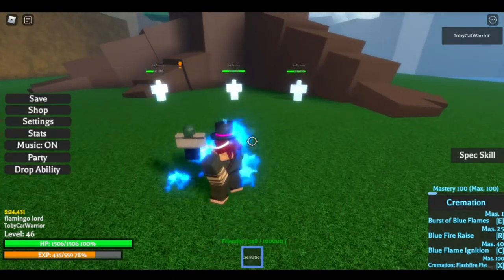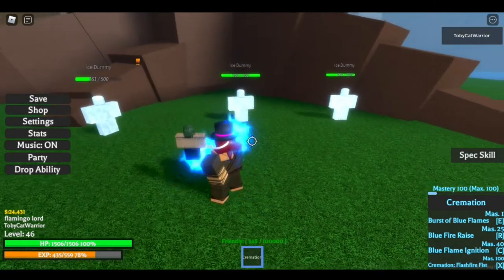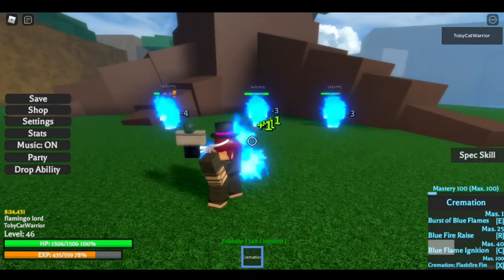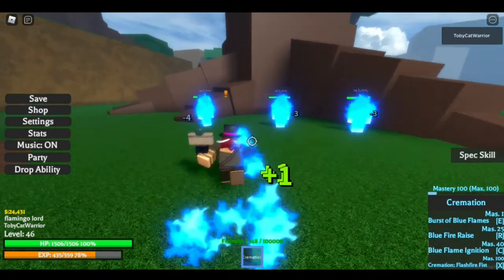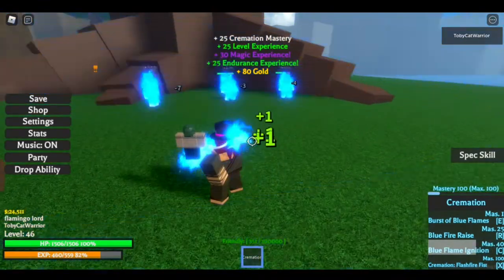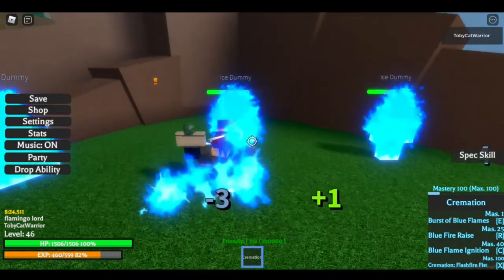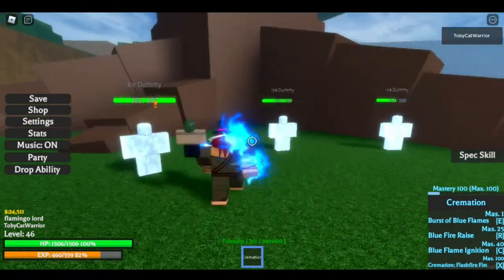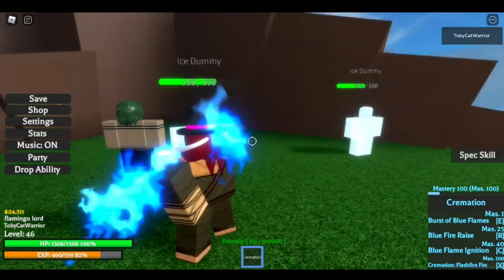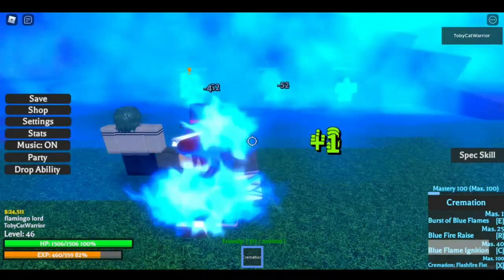Now the third attacking move is Blue Flame Ignition — this is kind of an area attack. Click C, and wow, that missed. That must take some real skill to miss that. So this is pretty ranged — it's got some pretty good range, and it has no cooldown either. Yeah, I'm pretty sure it just lights them all on fire. That's what Blue Flame Ignition does — just kind of lights them all on fire.